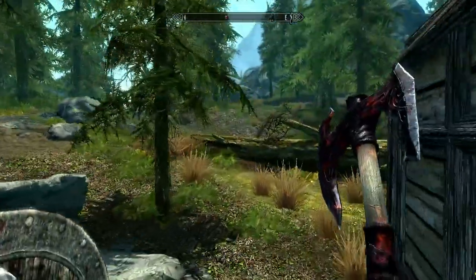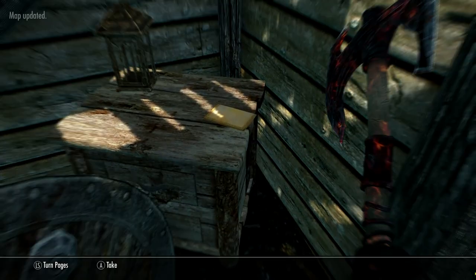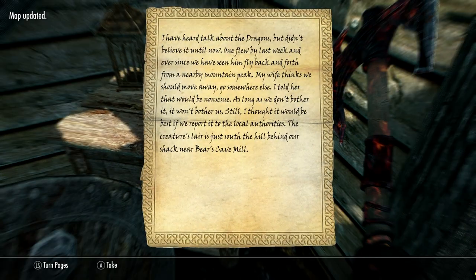Another frostbite spider. Let's read this note: 'Note to the authorities — I've heard talk about the dragons but didn't believe it until now. One flew by last week and ever since we have seen them fly back and forth from a nearby mountain peak. My wife thinks we should move away. I told her that would be nonsense — as long as we don't bother with it, it won't bother us. Still, I thought it'd be best to report it to local authorities. Creature's lair is just south of the hill behind our shack near Bear's Cave Mill.'